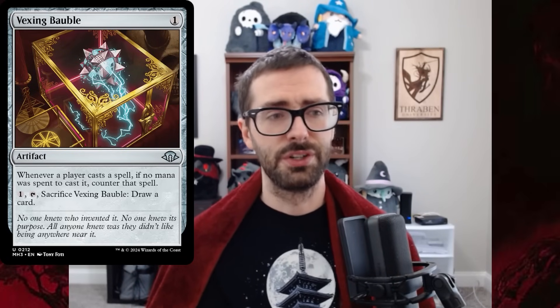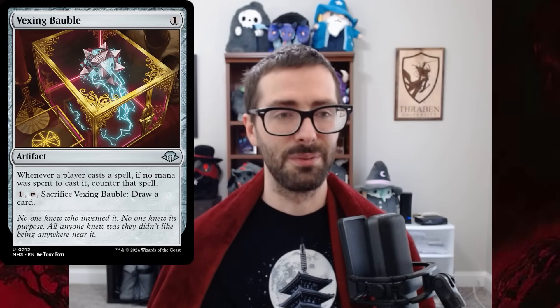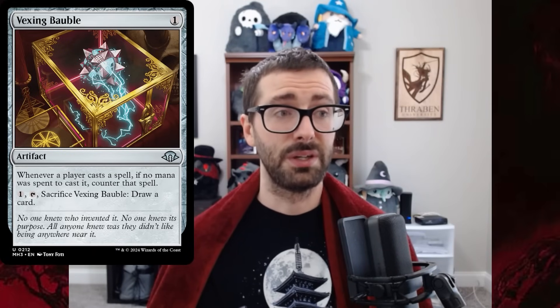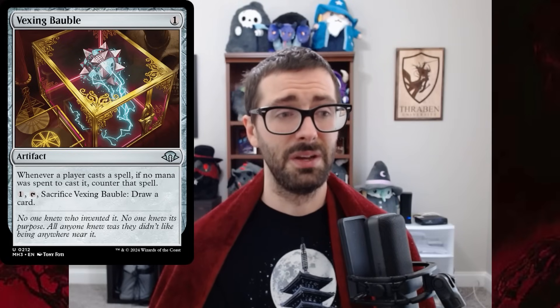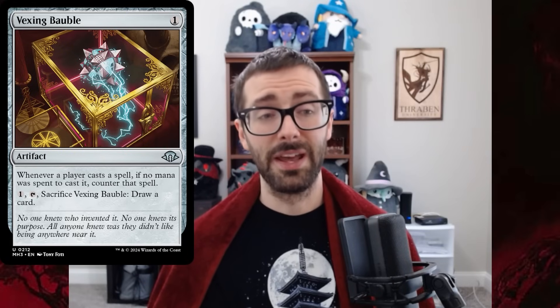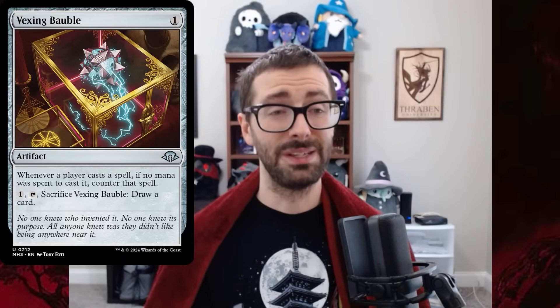Now let's talk about Vexing Bobble. This was originally one of my picks for the best card in the set, and now that I've seen it in action, I think it is only incredibly good — I don't know that it's the best card from the set anymore. Urza Saga into Ancient Tomb has always been an incredibly powerful Legacy start, but now that start is even better because it can lead into you playing around free counterspells for the rest of the game. However, Vexing Bobble only counters stuff if a player spent no mana to cast that spell. Your opponent can still pay two mana to Daze you, five mana Force of Will you, or three mana Force of Negation you — it doesn't permanently shut off those counterspells, it just turns them into quite bad cards.